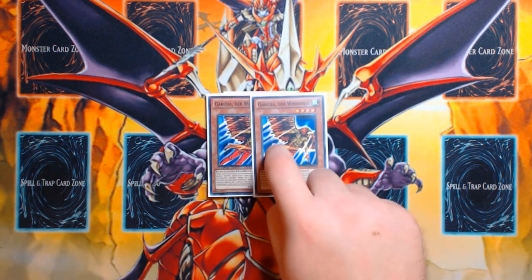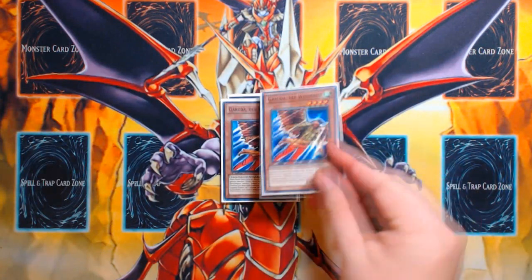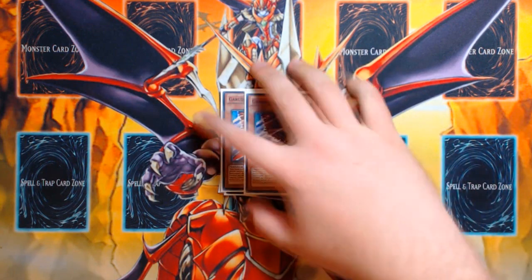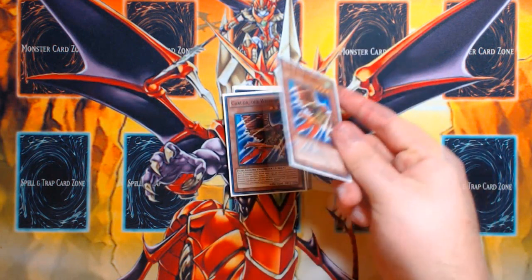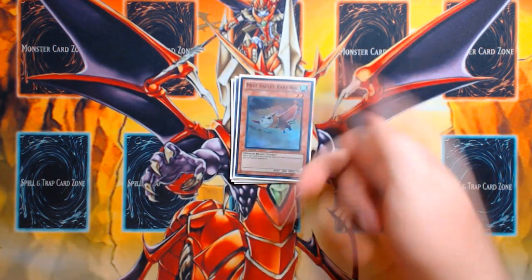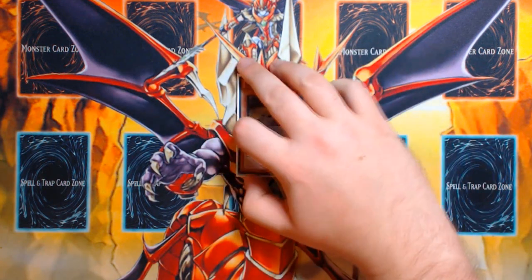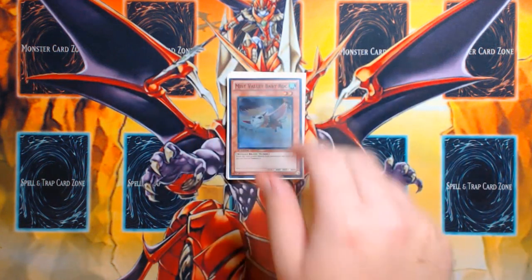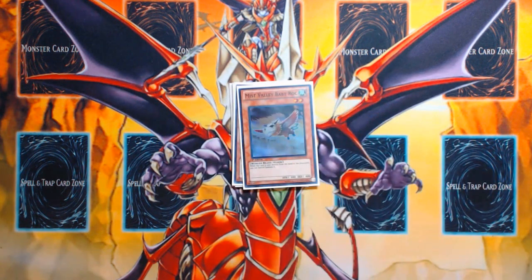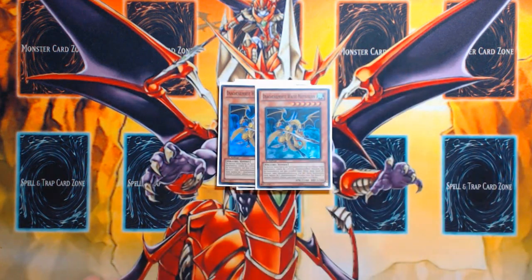Two copies of Garuda the Wind Spirit — a good level four extender because it allows you to make things like Dweller mid combo string, which is very strong in the current format against True King Dino and True Draco. Being able to make turn one Stardust or Crystal Wing plus Dweller alongside Red-Eyes Darkness Metal is something Garuda helps facilitate. One copy of Miss Valley Baby Rock — bricky in nature, but very good to add and send off of Gator mid combo string to get an extra tuner in circulation to finish your boards.